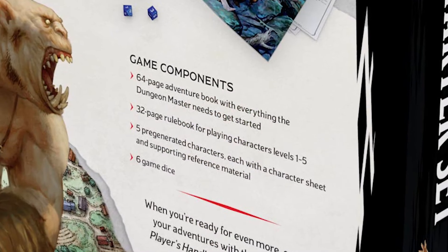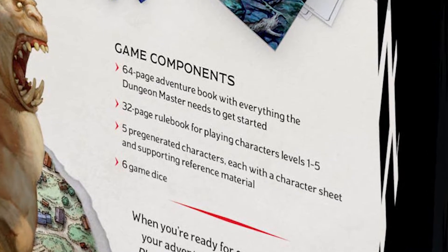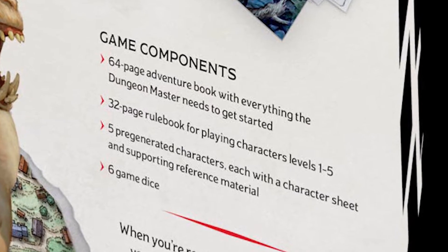For example, in the Starter Set you get a 64-page adventure book with everything the dungeon master needs to get started, a 32-page rulebook for playing characters from level 1 to 5, 5 pre-generated characters each with a character sheet and supporting reference material, and 6 game dice. The Essentials Kit, however, has a 64-page rulebook that teaches you how to get from levels 1 to 6, jumping from 1 to 5.